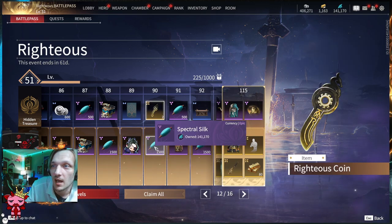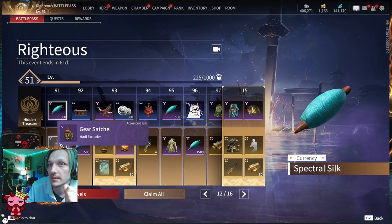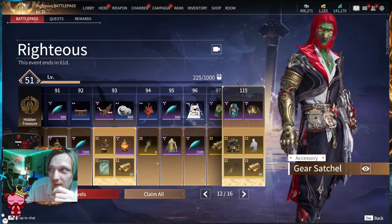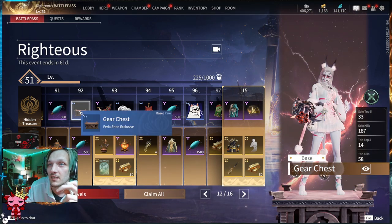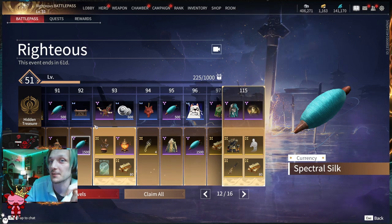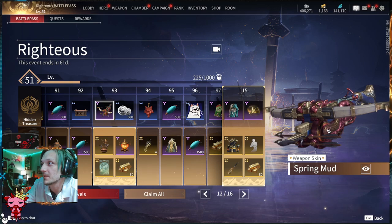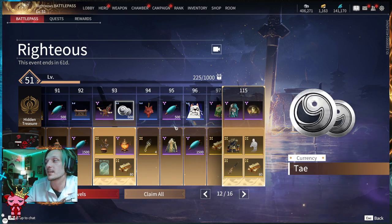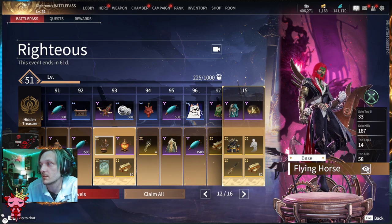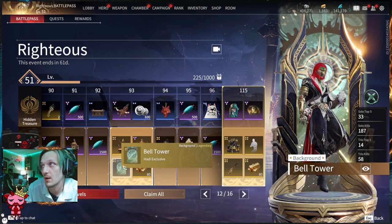Tier ninety-one: 500 Spectral Silk and the Hottie exclusive Gear Satchel accessory — a little hip bag with metal working on the front. Tier ninety-two: a base for Feria and 1500 Spectral Silk on the Advanced. Tier ninety-three: a Repeating Crossbow weapon skin featuring two lions with different colorations, plus 600 Tay. Below, the Flying Horse base for Hottie — those little metal horses are cool. You also get a Spring Lantern and the Bell Tower background with a moving cog, plus 80 gold.